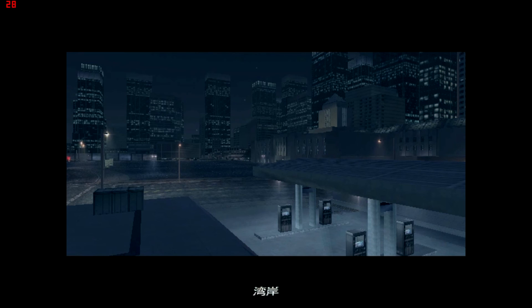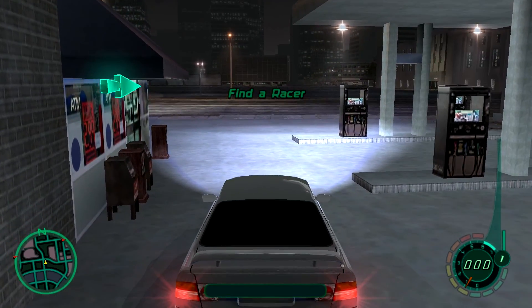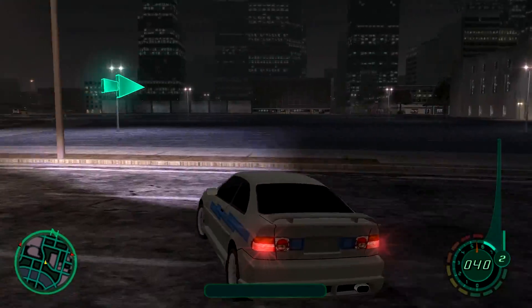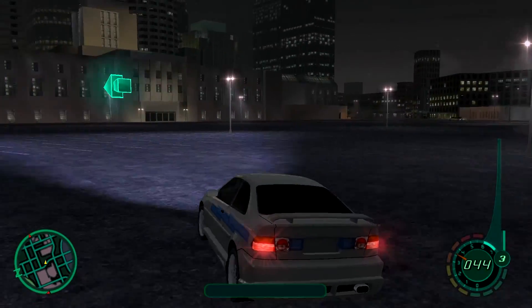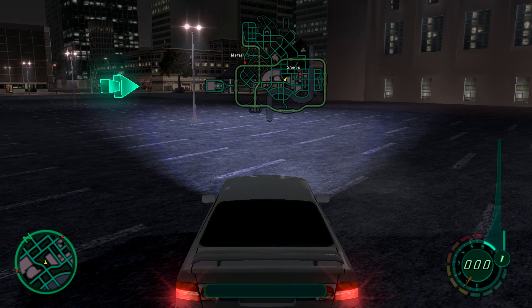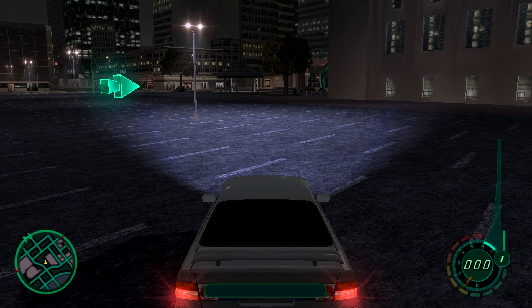I guess we can go ahead and show off the car real quick before we end this part. So this is the car — it's not too fast, but it will get us through the next couple of races. It's pretty good handling. Our next character is going to be Steven. As you can see, he's right there on the map — just ahead. We'll go ahead and race Steven in the next episode. Until then, I'll see you guys later. See ya!